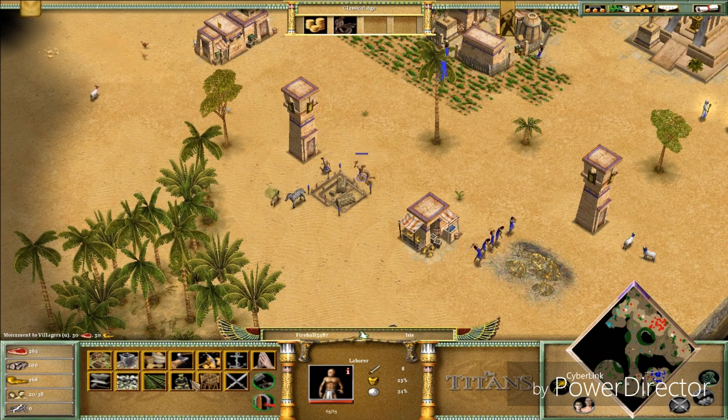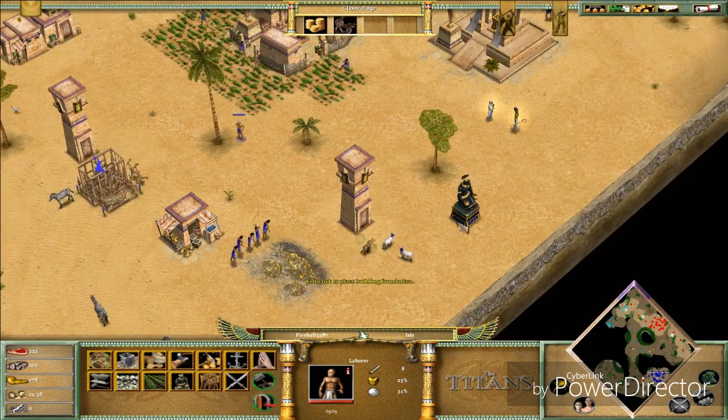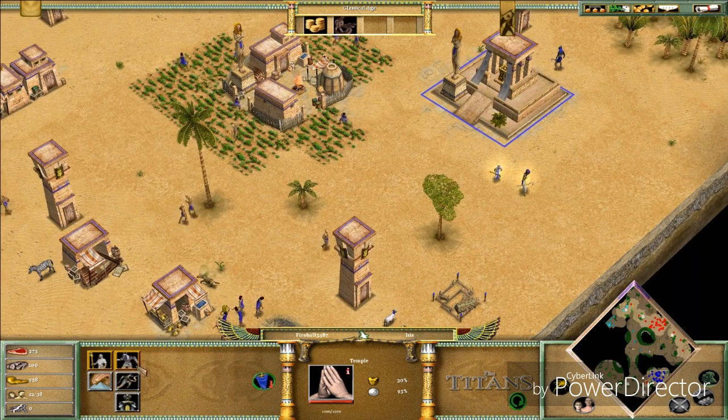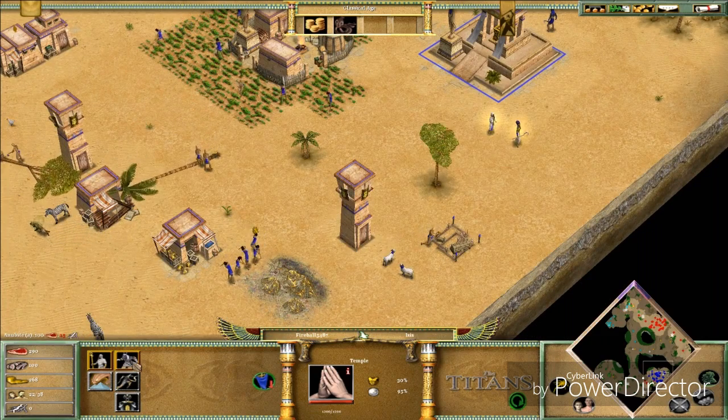I guess I could make a monument — yeah, let's do that. The Anubites cost 15 favor of the gods and 100 food, so food is gonna be my priority.